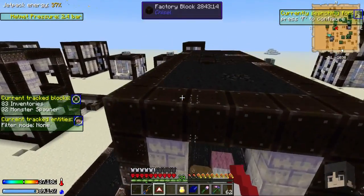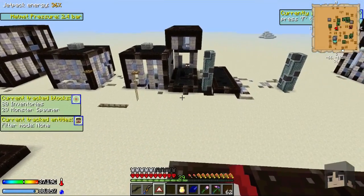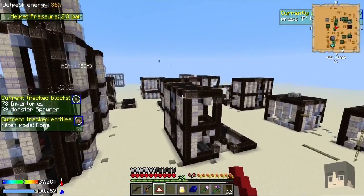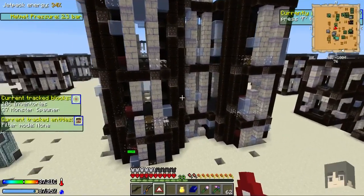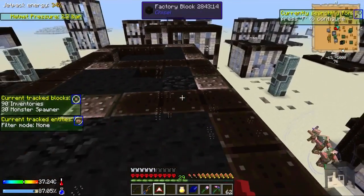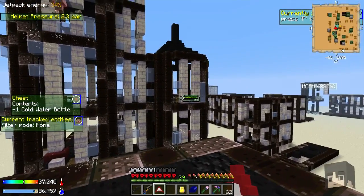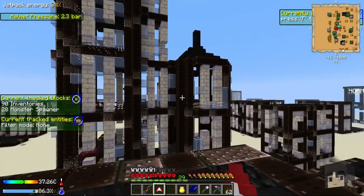Jetpack energy 53 percent, I'm at 36. Ooh, pretty orange carpet. There's a pigment spawner - it just shot me, two of them spawned and immediately shot me in the face. And there's a blaze spawner up here too.